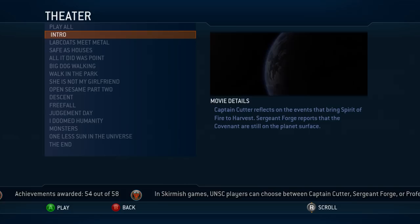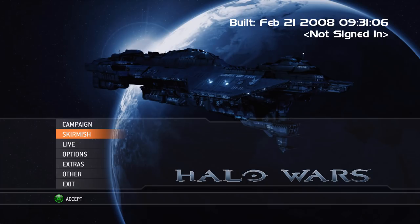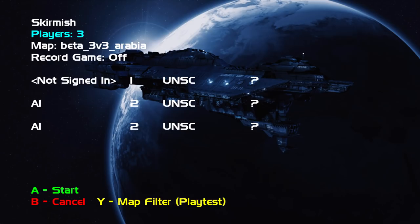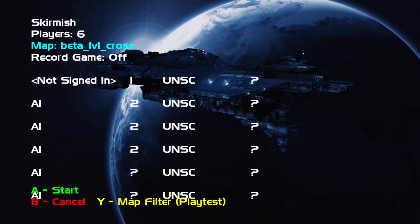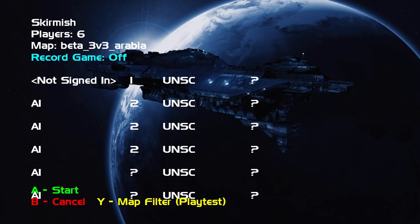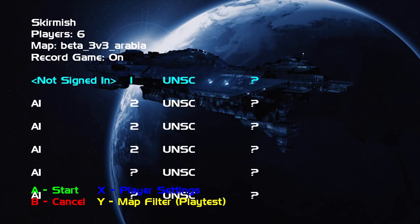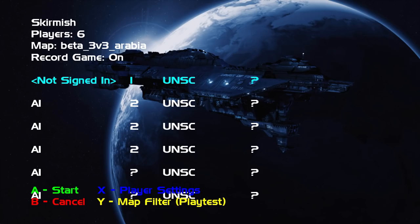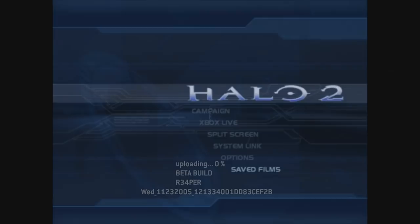Next up is the skirmish menu, which allows players to fight in a multiplayer setting against AI bots. Like in the final game, six total players could be in a single match. Unfortunately, there's no way to play this alpha with other people, so I was only able to play with the AI. The map selection offers one of each type of level: 1v1, 2v2, or 3v3, and all three maps included are using codenames. 1v1 Cross is Chasms, 2v2 Halo is Repository, and 3v3 Arabia is Frozen Valley. According to the record game selection in the alpha, a proper theater mode was going to be included in the retail version, but it was scrapped sometime before release.